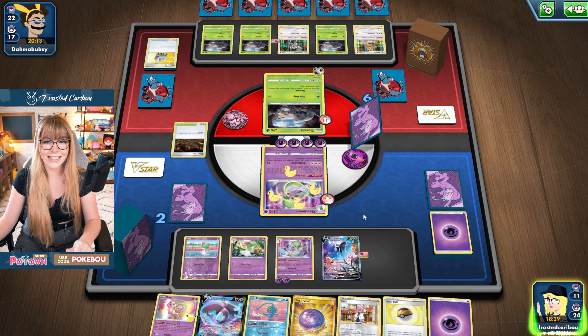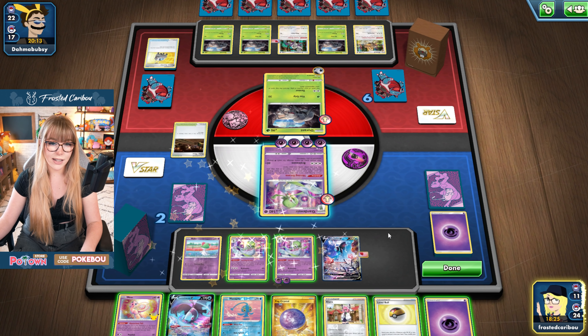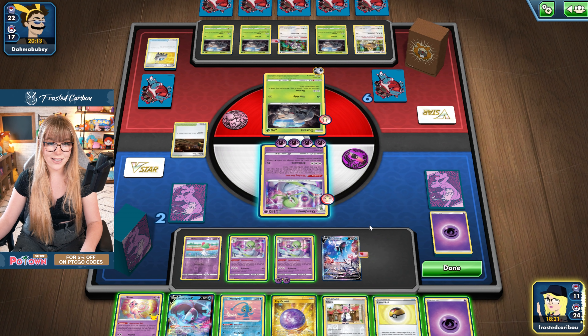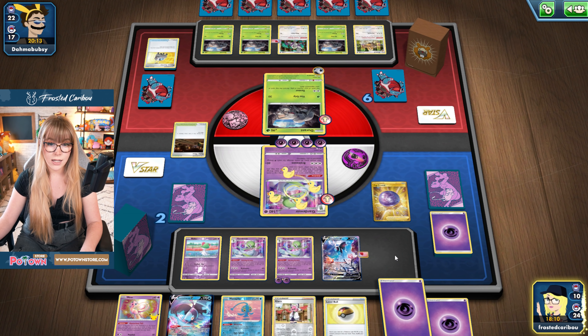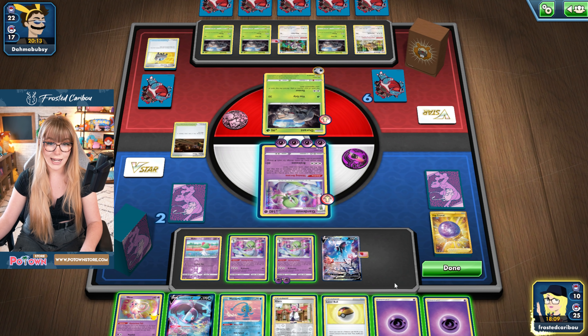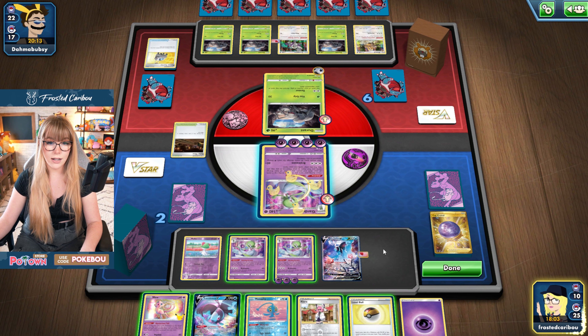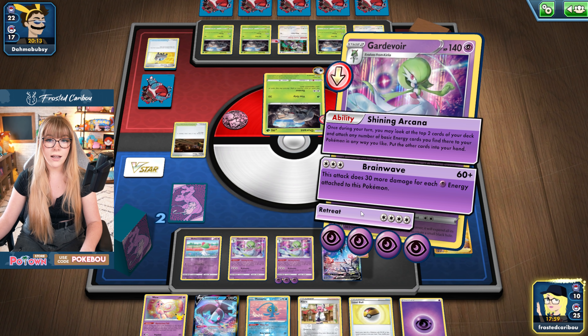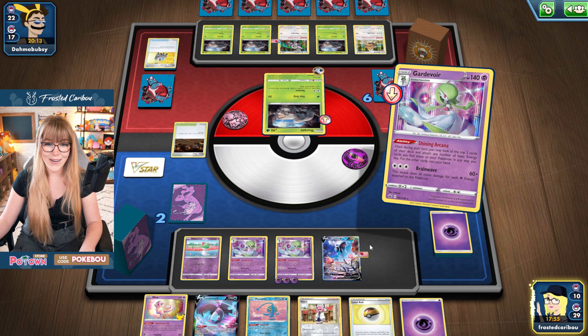Oh my god, was that all energies? That's what I'm kind of scared of. Oh, we have another Gardevoir — finally hit one. We're definitely going to grab an energy out here to guarantee it in our hand so they can't discard it. I think I'm going to do it. I'm scared — this is a bad idea, potentially. But we're going to do it. We're going to retreat.